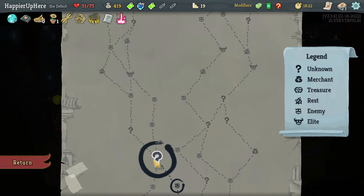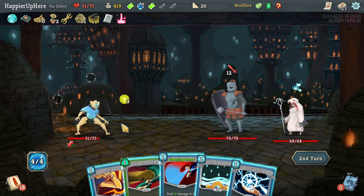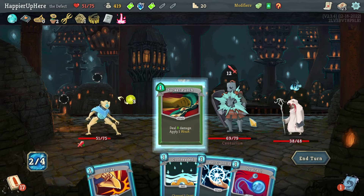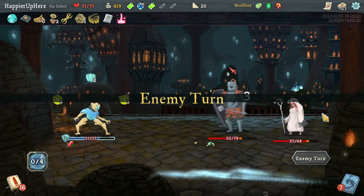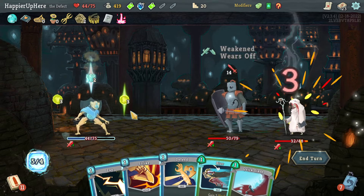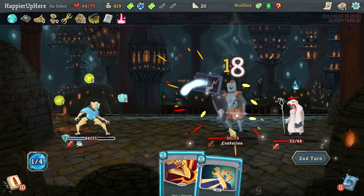Centurion and Mystic — can I stall for overkill and combo? Not really, fine. Let's do Sweeping Beam, Sucker Punch, Cool Headed, hoping for a defensive card — didn't get that, fine. Another 14 incoming — Blur and Defend to be fully defended, then Quick Slash, Zap, and another strike.